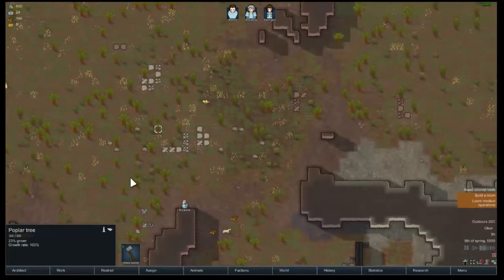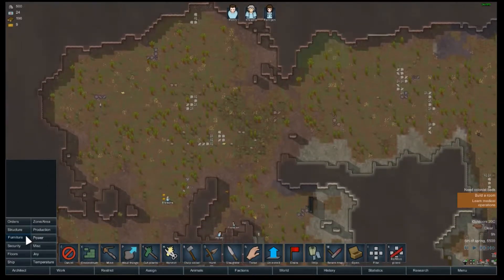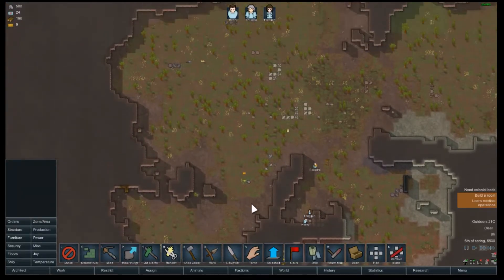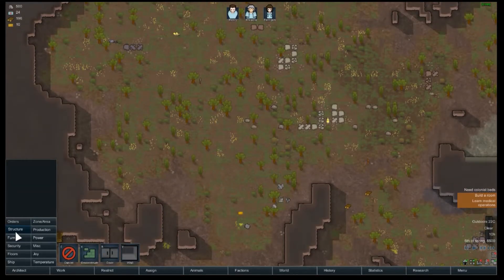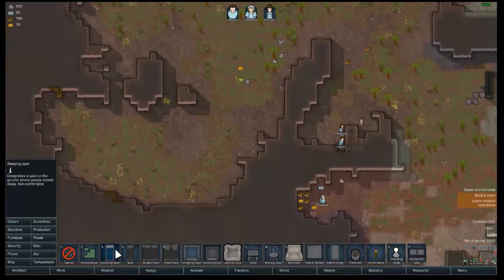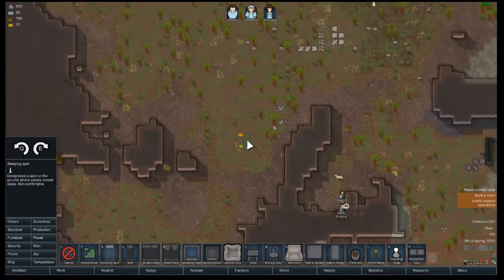We're gonna want to start building a wall over here and then build a little house. Our rooms are probably gonna be right here, but we don't need to build the buildings yet. We're just gonna build beds right now — sleeping spots for now.